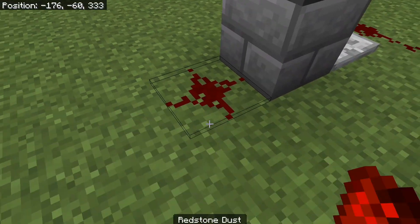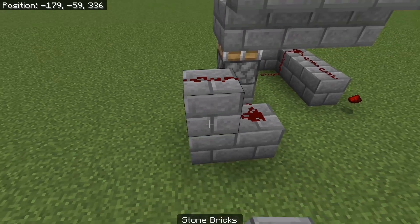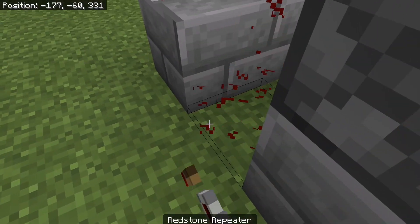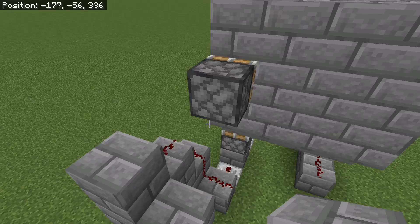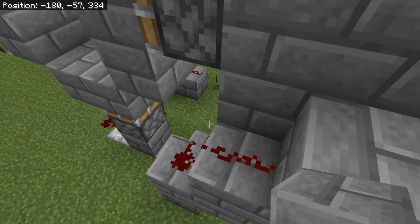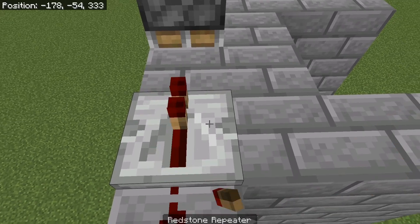Get your redstone right there, block there, redstone dust there, blocks there. Get your redstone dust. Place this with a two-tick repeater. Then you go up and just try to work your way up. Then as soon as you get up to about here, you can start placing a two-tick repeater again.